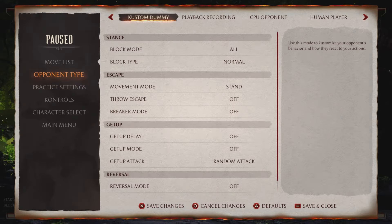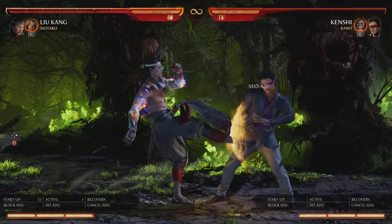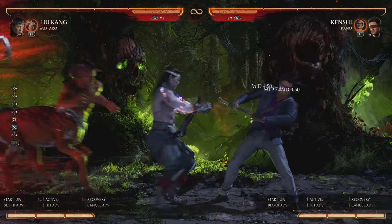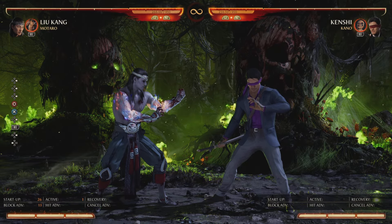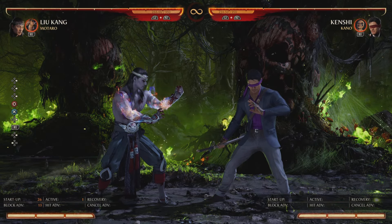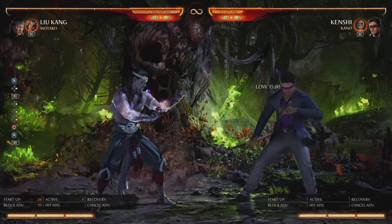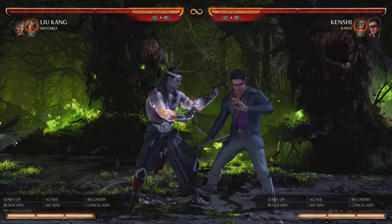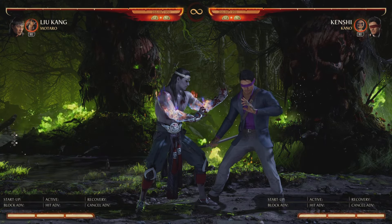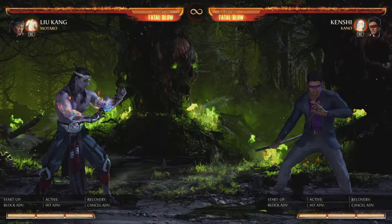What does Motaro offer that Kung Lao doesn't? Since the Kung Lao hat got nerfed and is no longer plus two on block, Motaro is plus 13 up close. People can press out of it if you loop four-four-three Motaro — don't loop that. The point of Motaro's plus frames is to dash up and run your strike-throw game. Motaro also gives Liu Kang a back throw combo — same concept as Kung Lao — and provides that throw combo route.